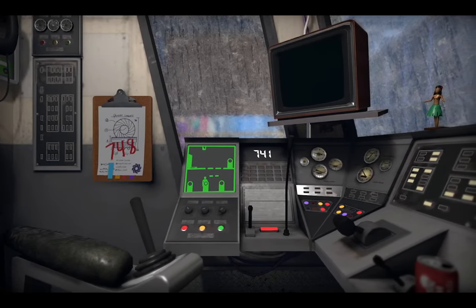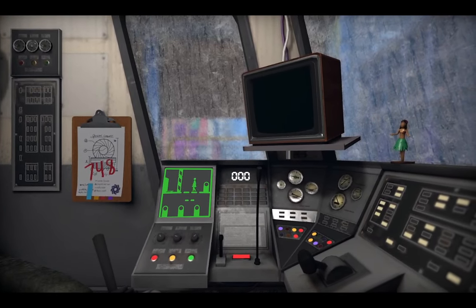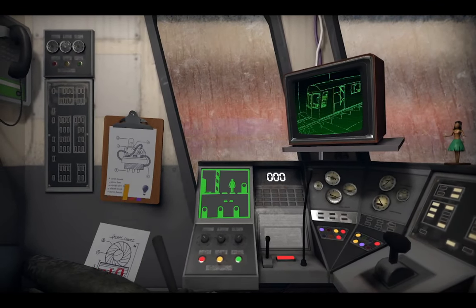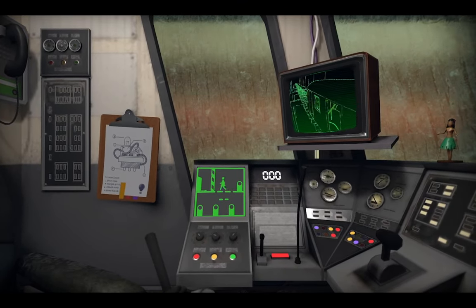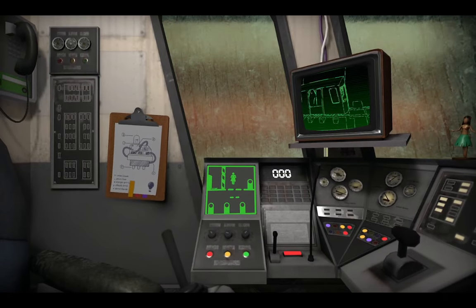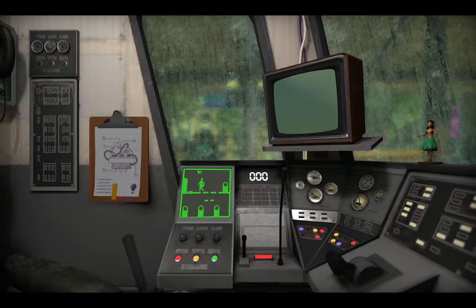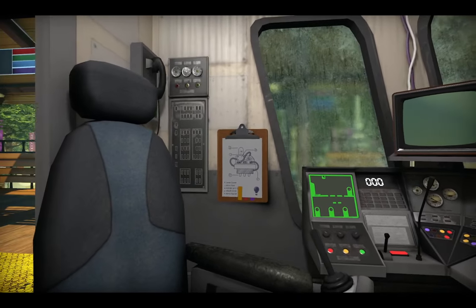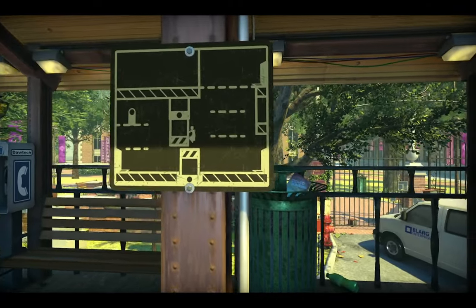So first of all, we need to change the track on the train, so let's get 748 running. I've been looking forward to playing the next part of this. There are going to be many secrets that I am going to be on the lookout for now. Let's continue - we're going to go through this and into the next frame.